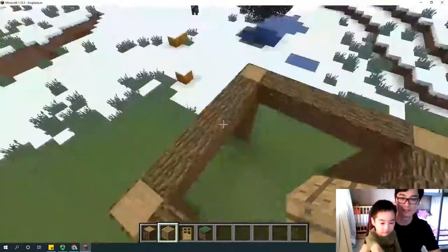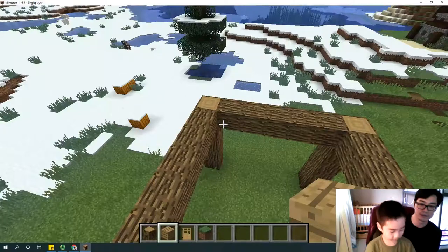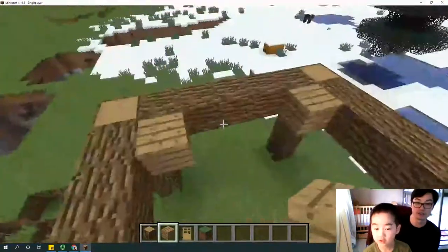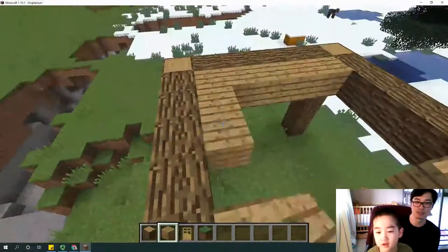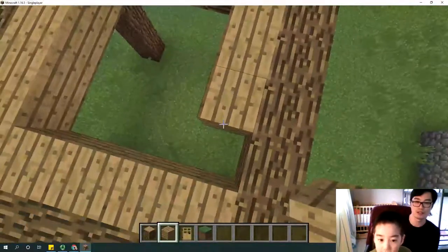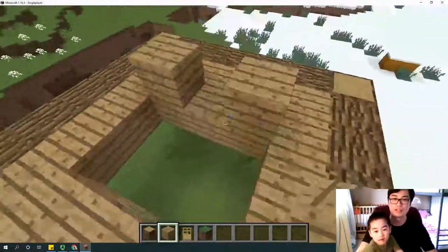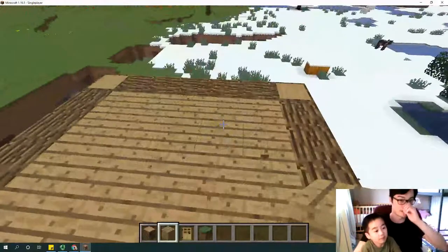Do the same for the next level — fill up the top layer so it's like the floor of the level. I'll just do the outline — it's like tracing. I know what I'm supposed to do. Very good. That's the first level of the tower done.